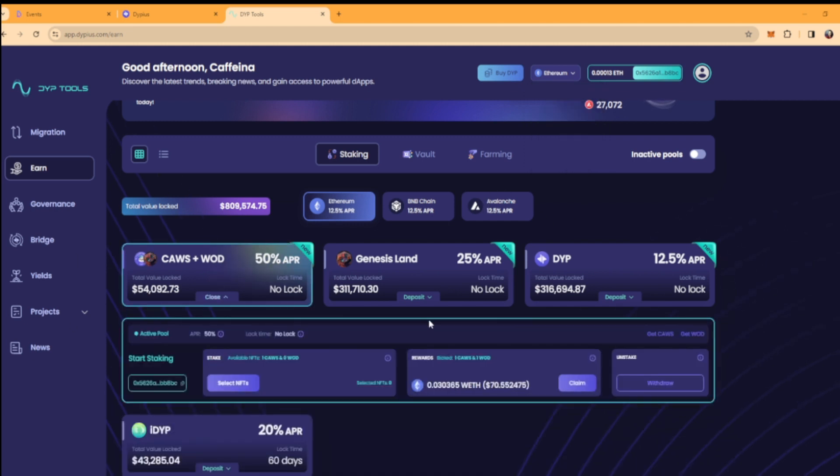Now you can see I have a land staked. I have $70 already that I can claim right now — I can just click that and claim it, and my MetaMask will give me the money. Around Christmas I took $500 out of this — I made $530 in rewards. That was a month ago and I've already made $70 since then. So it's 50% APR. This pool right now has no more spots — it's closed, it's full, sorry.